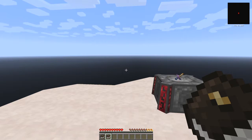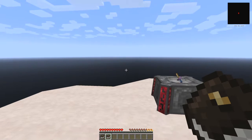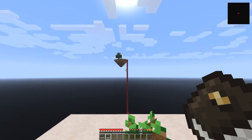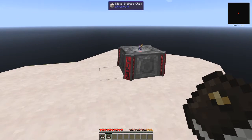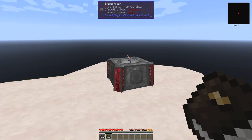Hello everybody and welcome. Today I'm starting a new series called Running Red. It's a hardcore questing mod where the idea is to start on an island of clay with one island in the background, one tree, one blood altar, and one chest. This particular mod is really all centred on blood magic.